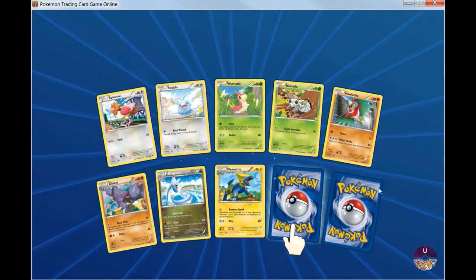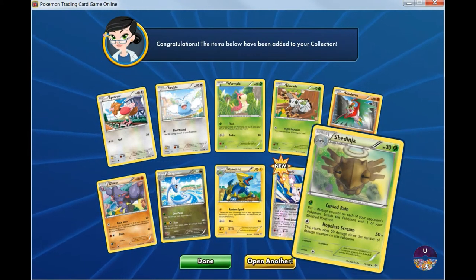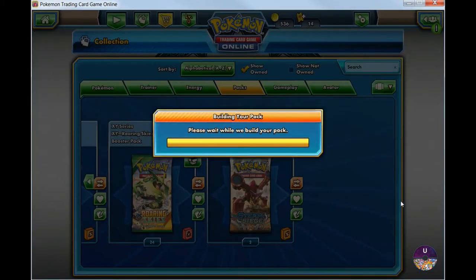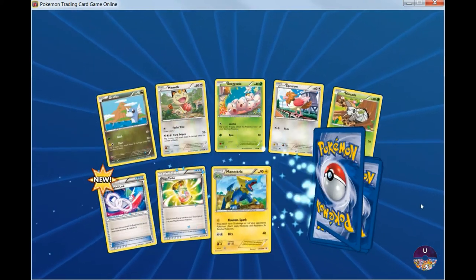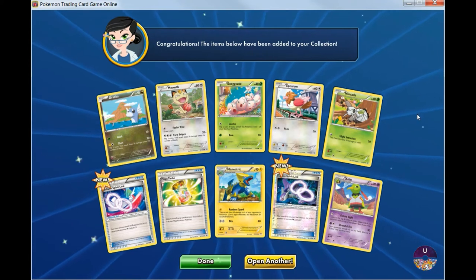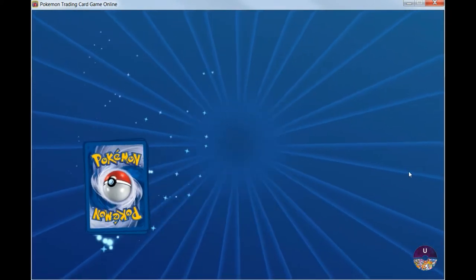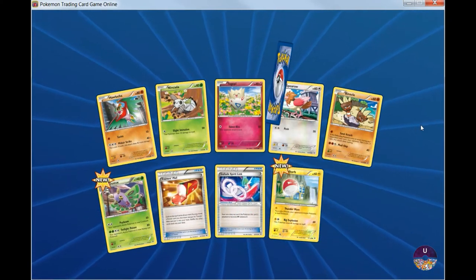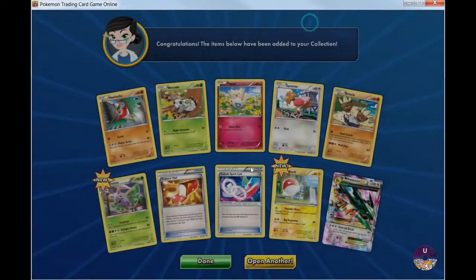Hope you guys' week is going by quick. We just came back from a vacation in Niagara Falls, so it's pretty good — it was actually a lot better than I expected. So nothing special in those packs, let's keep going. Nice, another Rayquaza EX — or Mega Rayquaza — with the Emerald Break.